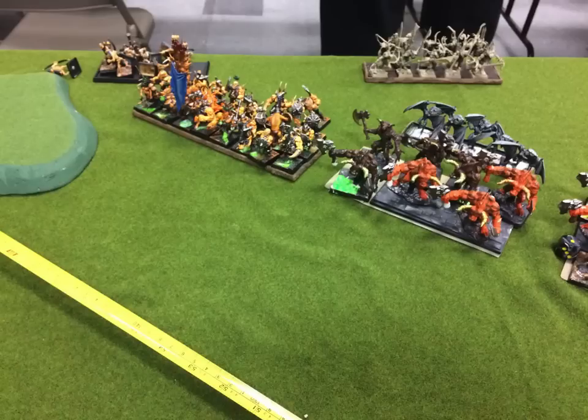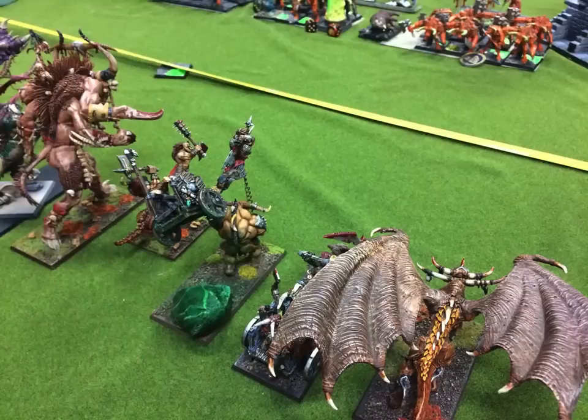Against this list, those units of eight minotaurs are a tough nut to crack because they put out so many wounds. But if you can redirect them, get a flank charge, and set up to beat them — even in the flank they'll have 10 attacks. His general has the Crown of Scorn so these guys automatically pass Primal Instinct within 12 inches, meaning 10 attacks re-rolling to hit. So even in the flank they're not easy. I've got my Jabberwock down here, a regular chariot, and one of my favorite conversions — my Beast Lord on a razortusk chariot.